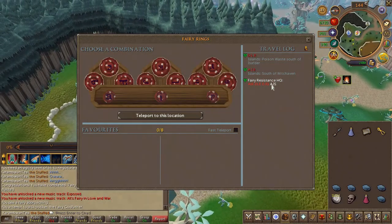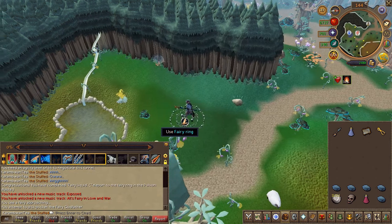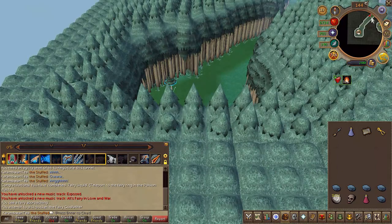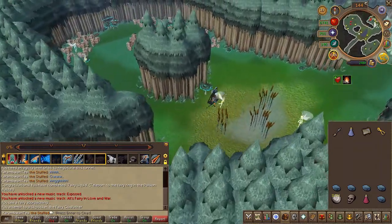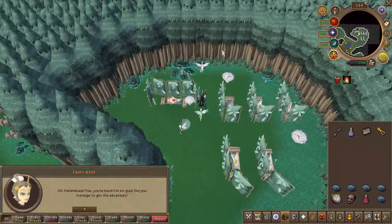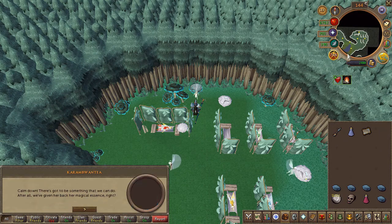You'll notice there is now a Ferry Resistance option, which makes it a lot easier. Go ahead and speak to Ferry Knuff.